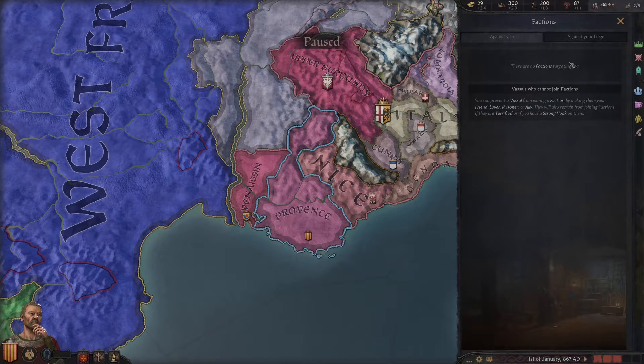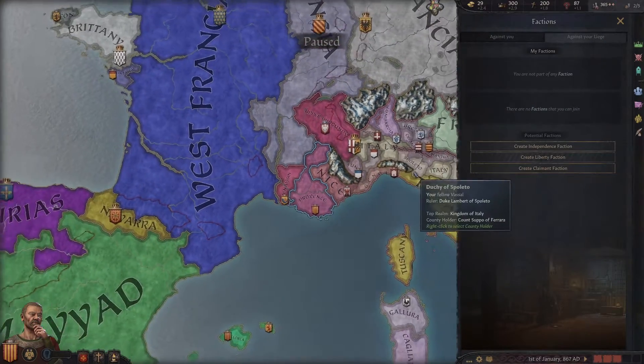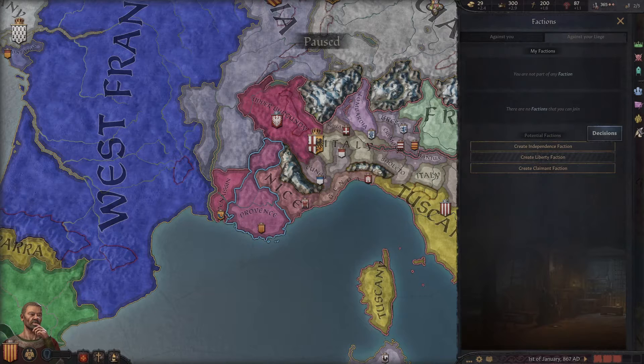We could look at internal factions — these are like revolts against us. There are even factions that can join up against our liege. We could actually join an independence war against the king of Italy and break off from the Kingdom of Italy. This is stuff to look forward to in the future. Right now I think we're happy to be under that umbrella.